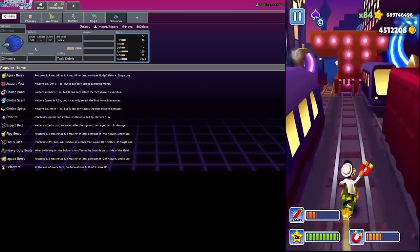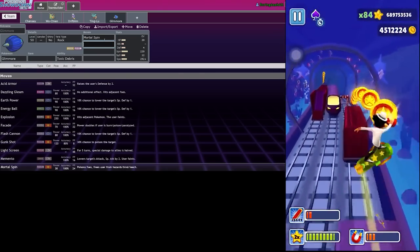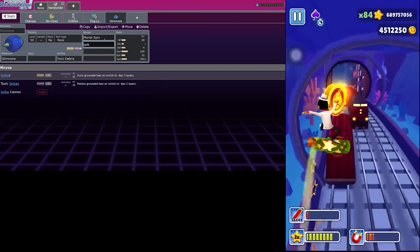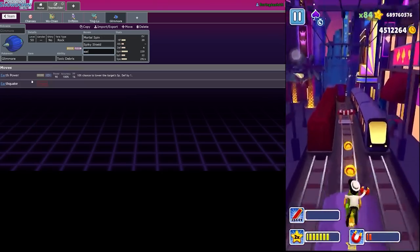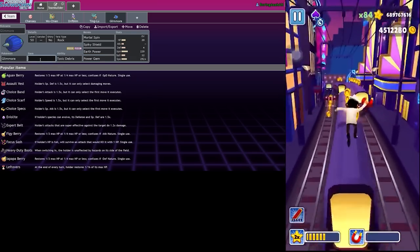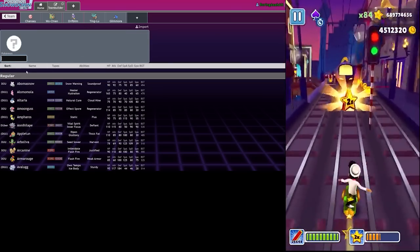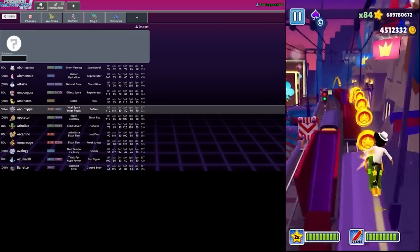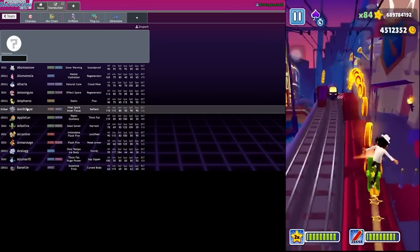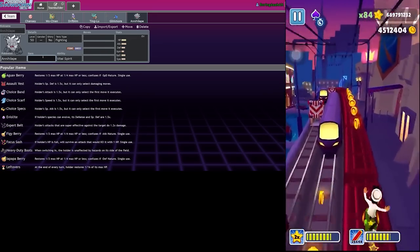As for the item - we want Mortal Spin, we definitely want Spiky Shield, Earth Power, and Power Gem as our last move. Pecha Berry is really good for Palafins. And for our last mon, we'll put Annihilape on there - it's kind of funny. We'll put Sitrus Berry on him.